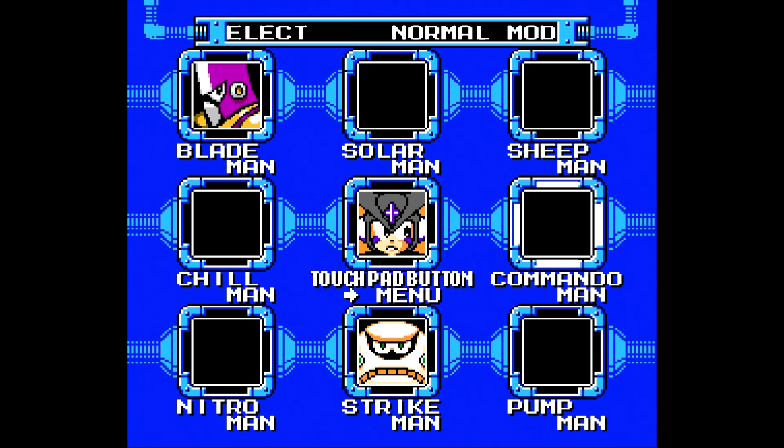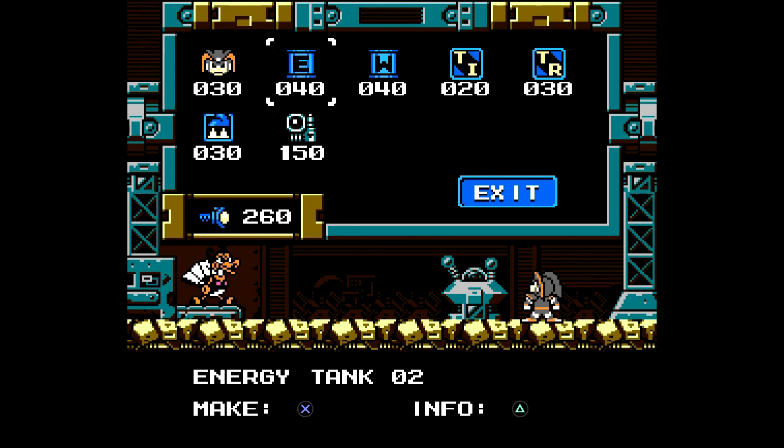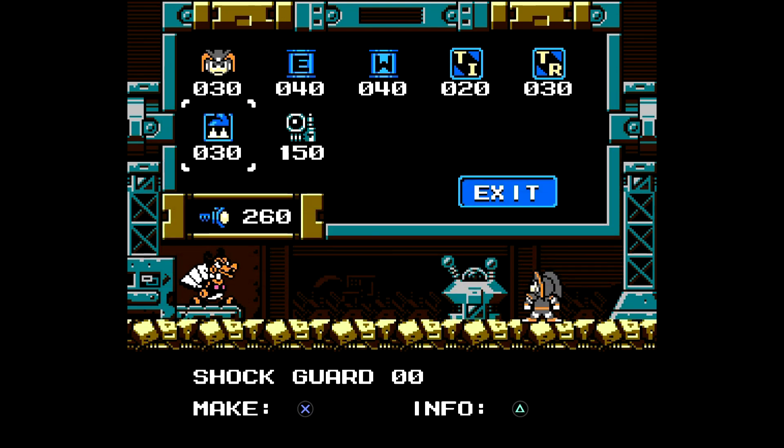If you just repeatedly go through Commando Man's stage, you can get a bunch of E-tanks. So I decided to go ahead and play through Sheep Man's stage for a while and got myself 260 screws, which is pretty fucking amazing. I could technically buy some other shit, like the Energy Rebalancer, which restores weapon energy to the weapon with the lowest energy when you pick up a weapon capsule — something that's just been in other Mega Man games. Now I could buy like six energy tanks. That's pretty fucking good.